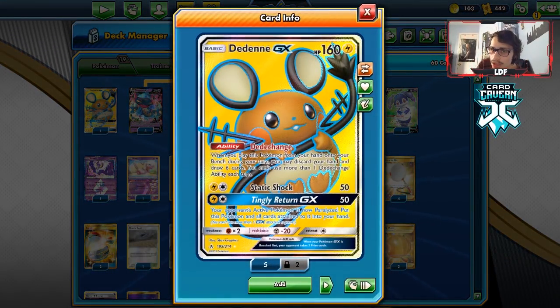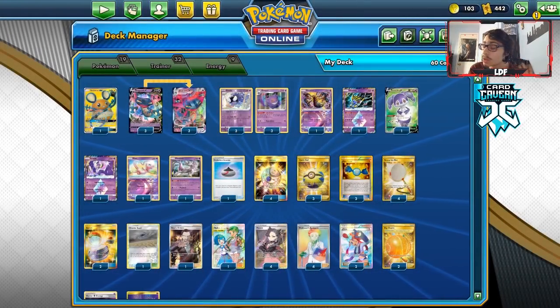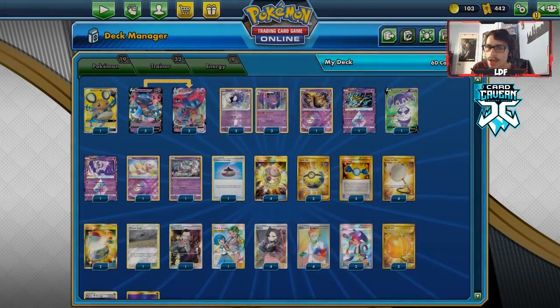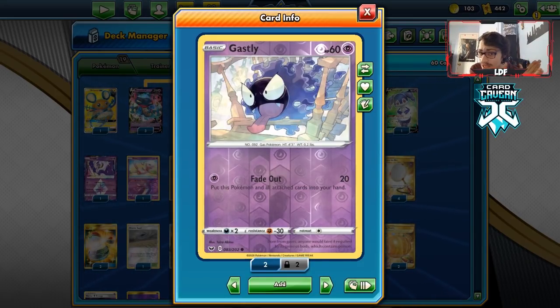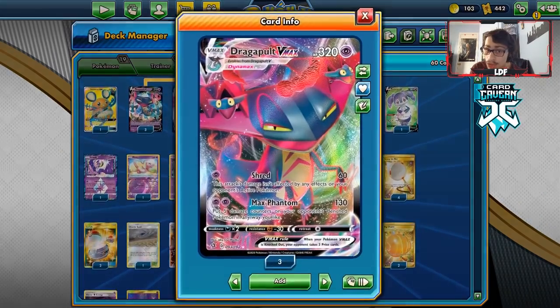I am playing one Dedenne as the only non-Psychic Pokémon, mainly because Dede-Change is just Dede-Change. The only issue with Dedenne is you cannot move damage onto it through Gengar. We have one Inteleon — it's a nice 180 HP Psychic Pokémon we can move damage to — and we can use Watch Over just to heal 20 damage, which can make all the difference. We have Mew to protect our bench from sniping attacks. I'm playing three Gastly, three Gengar — not going heavy on the Gengar line. I'm opting for the 60 HP Gastly over the 40 HP version, for the extra HP and because we don't want to risk the weaker one in the current meta with other Dragapult decks running amok.